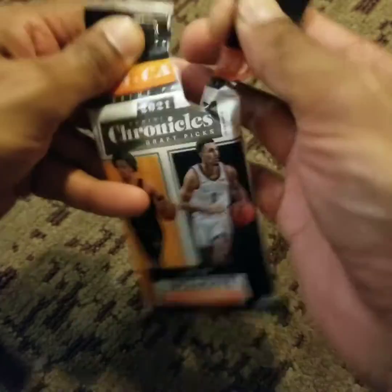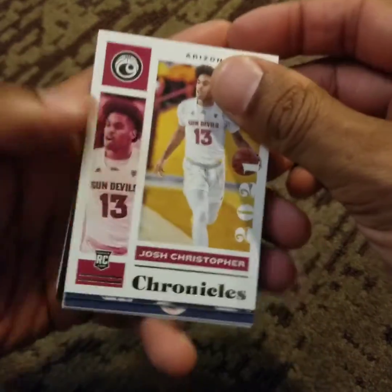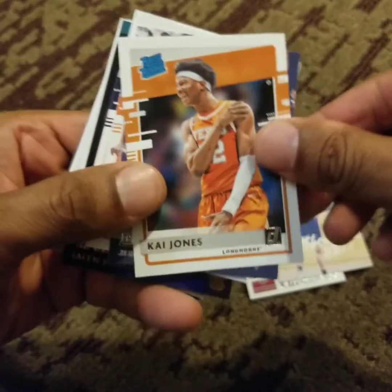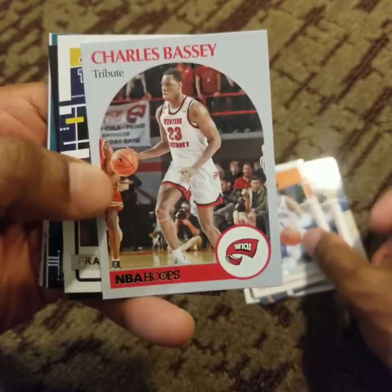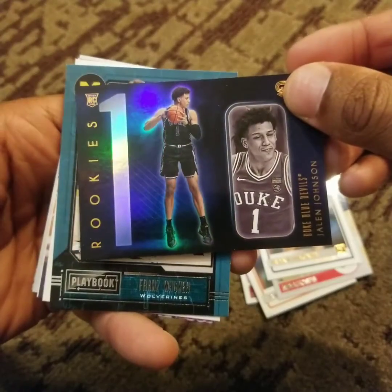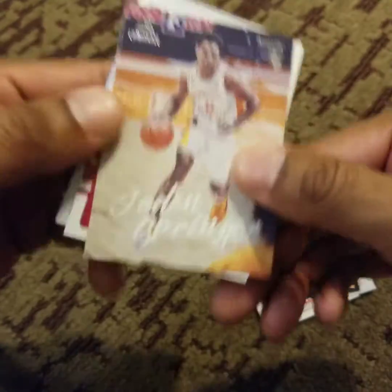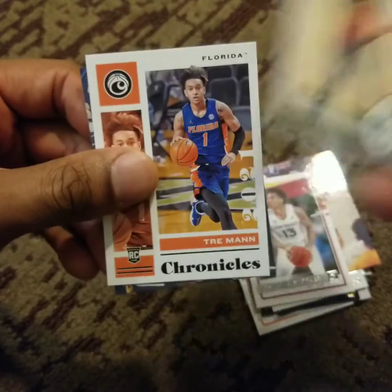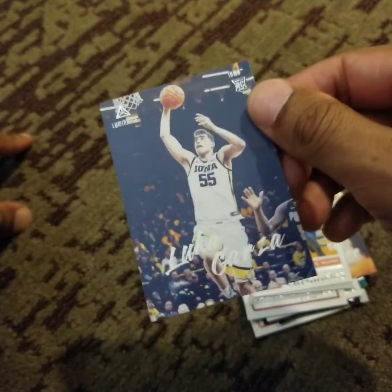Fourth and final pack. Another Franz Wagner. Jalen Johnson. Franz Wagner again — another one. Davion Mitchell. And there it is, all four packs.